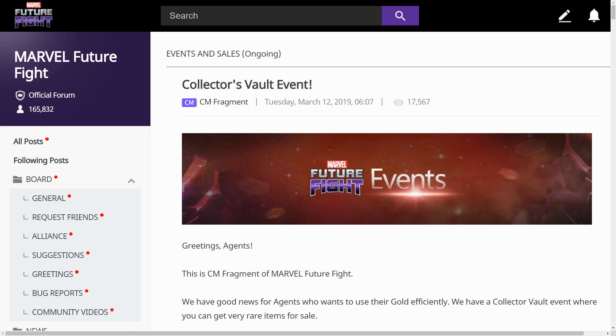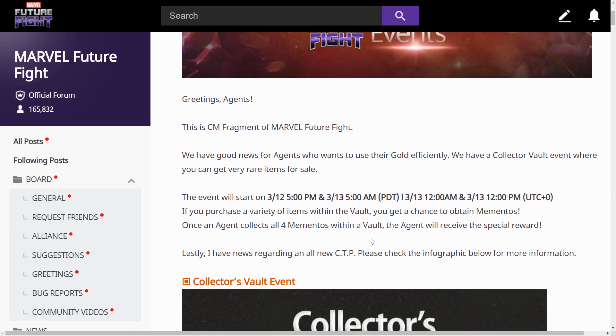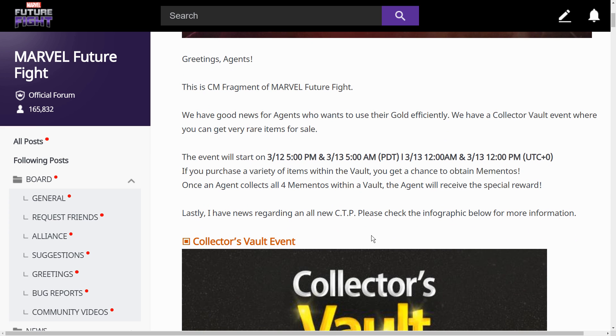Let's go through the notice. We'll share our opinion along the way. Greetings agents, this is a CM from Marvel Future Fight. We have good news for agents who want to use their gold efficiently. We have a Collector Vault event where you can get very rare items for sale. The event will start on March 12, 5 p.m. / March 13, 5 a.m.